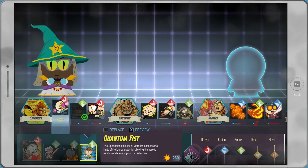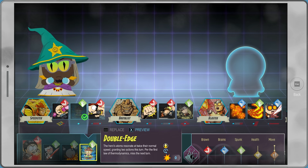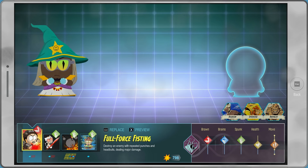This Double-Edge ability is fantastic, and you should be using it for most of the game. Later on, after you've unlocked the ability to choose from every single available class, I highly recommend combining Double-Edge with Shadow Swap and Quick Cut. And then Full Force Fisting is a great super ability as well.